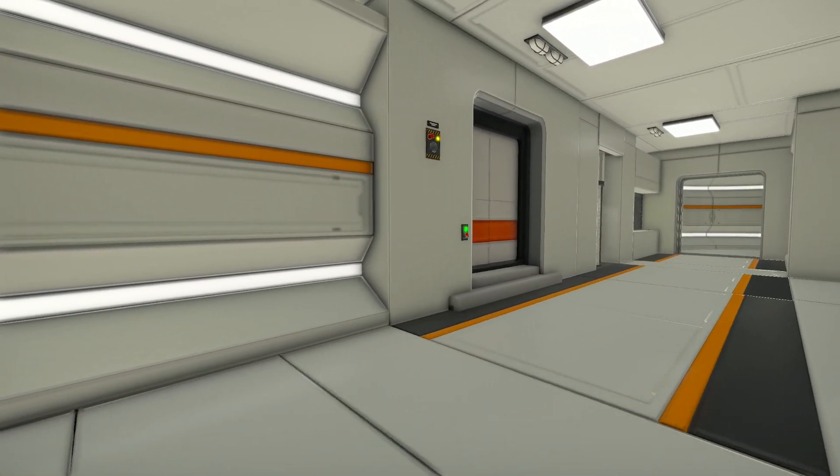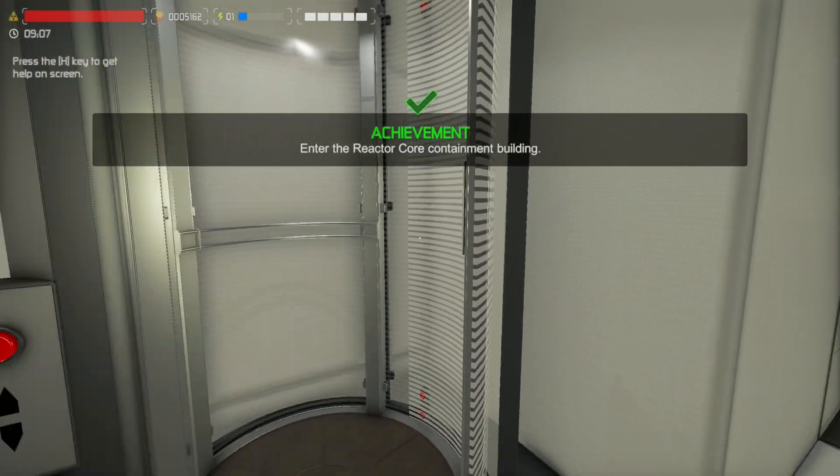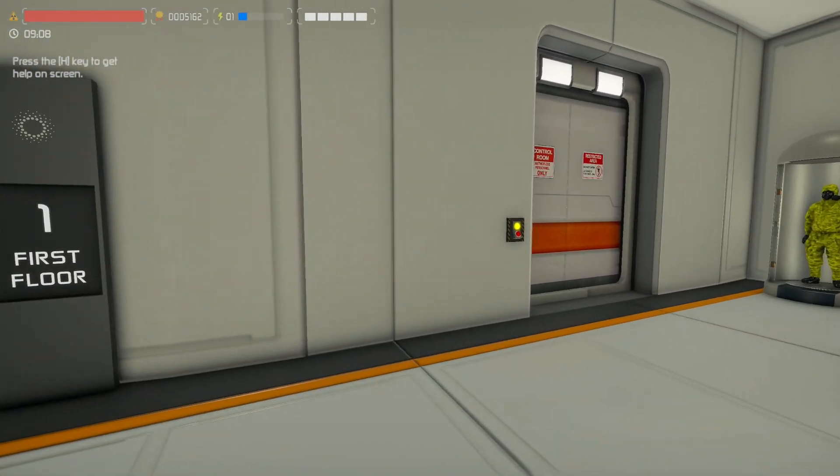I want this to be like a playthrough episode one type thing — show you everything along the way and much more. We've just got a nice easy achievement just from walking into our reactor room, just like that. Nice and easy, some free money for you.